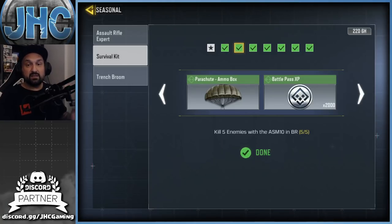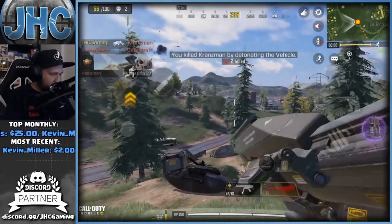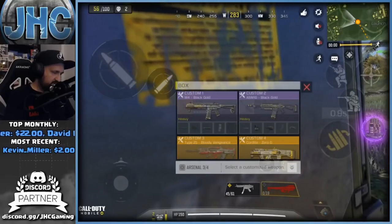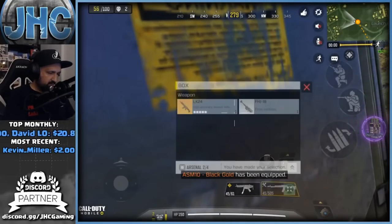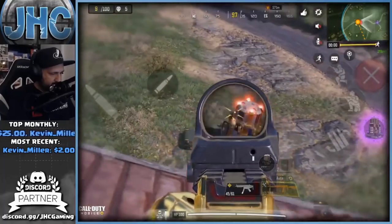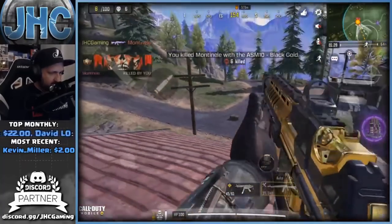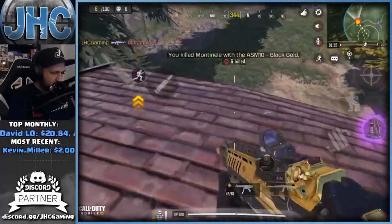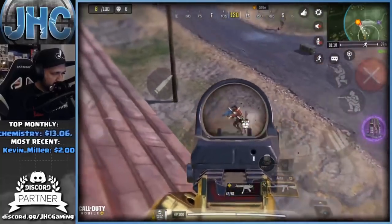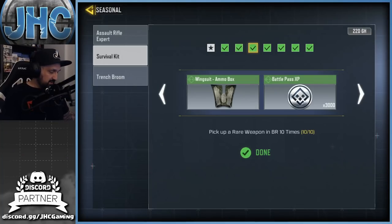Once you're done, the second task starts: you need five kills with the ASM10. It's still available on the ground, but my biggest tip is go to your loadouts and put the ASM10 in your battle royale loadout. Every time you go to an airdrop you can grab your ASM10 and start working on the five kills. Go for the first airdrop early and hopefully get all five kills in the same game, but you may still need two games.